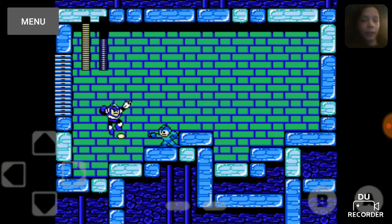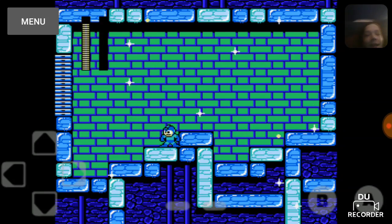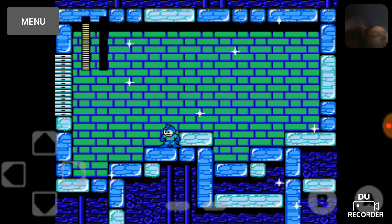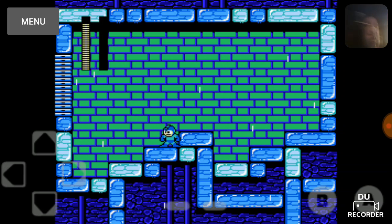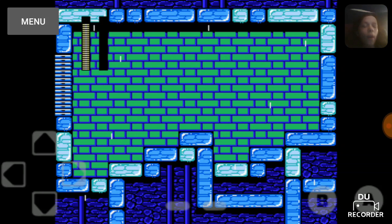Time to kill Flash Man. He's dead already. Basically just get in his face and mash the fire button, and he'll be dead pretty quick. Yay! Away we go.